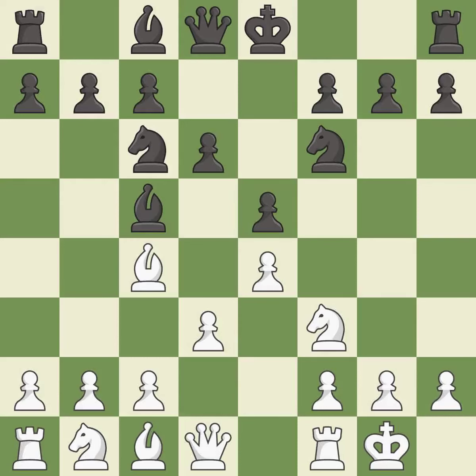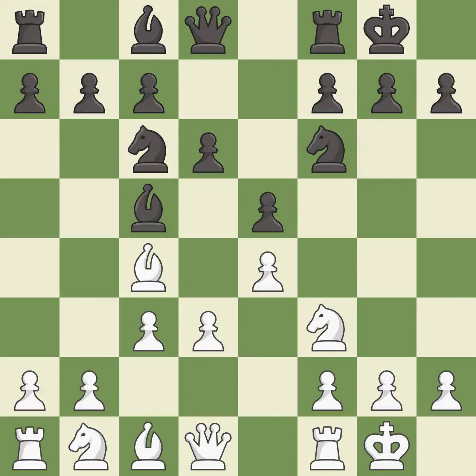The bishop is ready to be developed to an active square. Castling develops a rook while also moving the king to safety. Castling to the same side of the board as the opponent tends to lead to less sharp positions as compared with opposite-side castling. This moves the bishop to a better location, allowing it to control more squares.